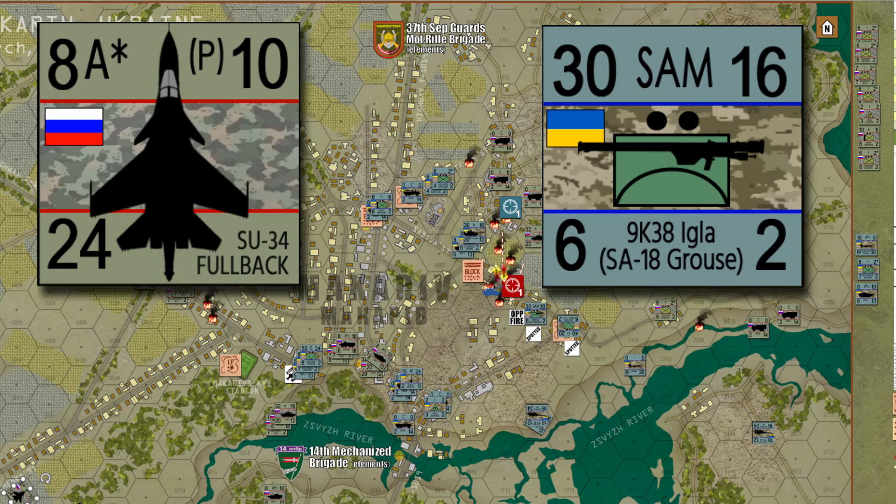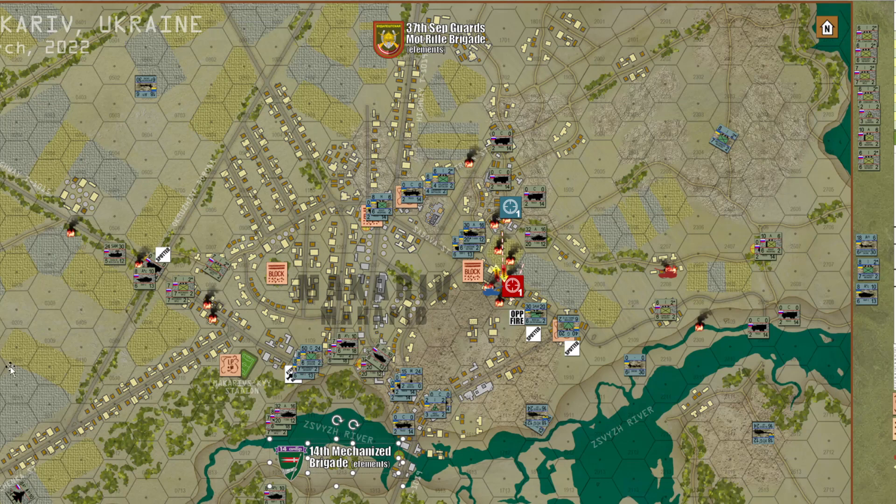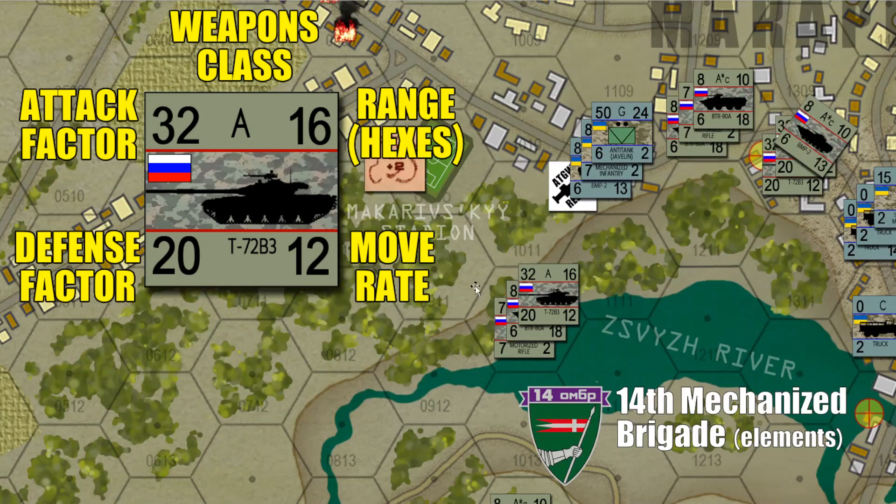Air phase takes place after artillery. The Flanker has used up his one anti-tank strike; he does have a bomb strike left with a range of five. All that stuff that just moved out of the football field gets the good news from the bomb strike. Here comes the missile — one-to-one attack. A one! Shot him down. The Fullback is down — blaming the ghost of Kyiv for that one. It's more honorable to be shot down by a fighter pilot than some grunt with a crappy old 1980s MANPADS.